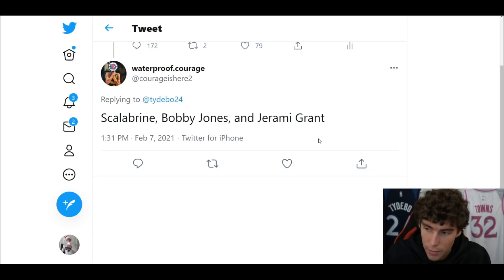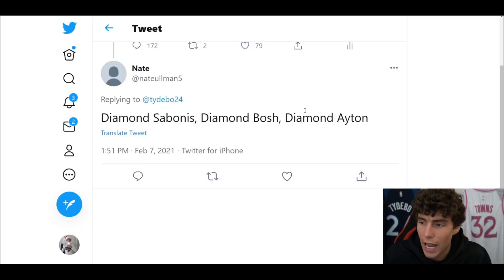From Waterproof — Scal, Bobby Jones, or Jeremy Grant. I'm gonna start Bobby Jones, bench Scalabrini, and cut Jeremy Grant. Jeremy Grant is very, very solid but Scalabrini is so tough. I love Bobby Jones so he's gonna start, Scal is a knockdown shooter getting benched, and Jeremy Grant the do-it-all kind of player is getting cut.